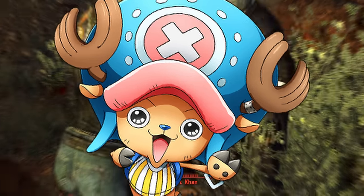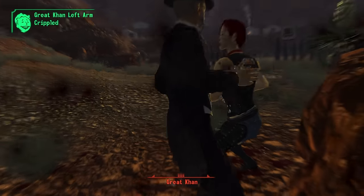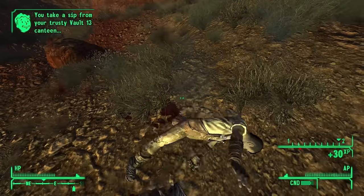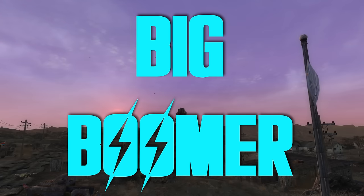Chopper — it's a handy dandy little cleaver that you can find at the Wolfhorn Ranch over by Novak. It's an early game staple — solid, effective, and easily repaired. You're going to outgrow Chopper relatively quickly, but those early levels, this comes in so clutch.